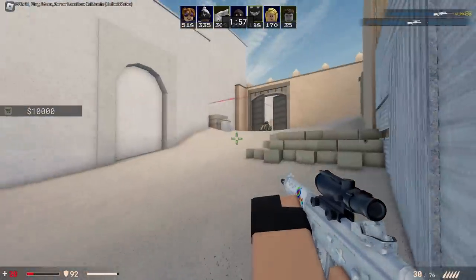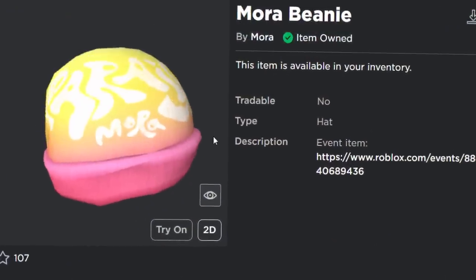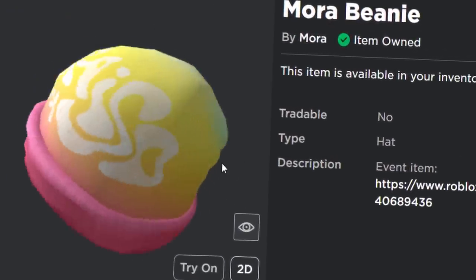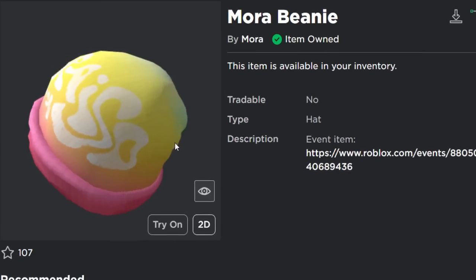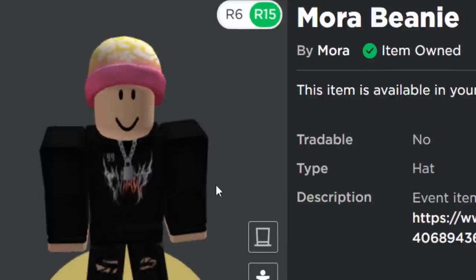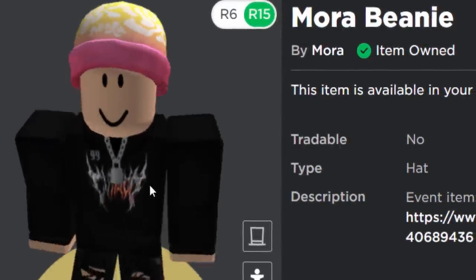Let me show you the prizes. So the first thing we're getting, I think it's pretty good — it's the Mora Beanie. Mora I think is like an artist. I don't really know actually, but this beanie is kind of cool. What does it say on it? P-A-R-A-I-S-O? I've got no idea what that is.